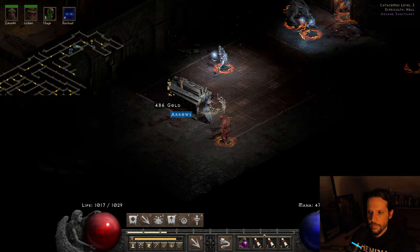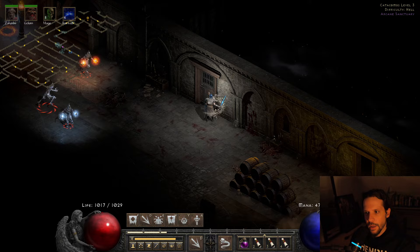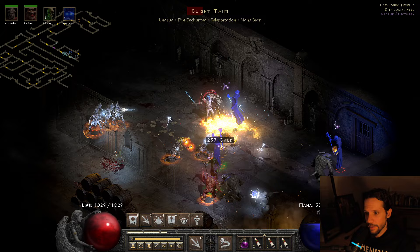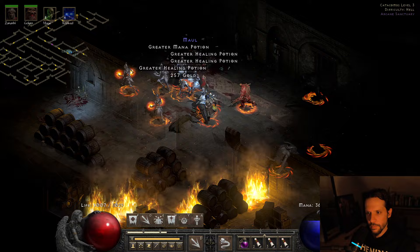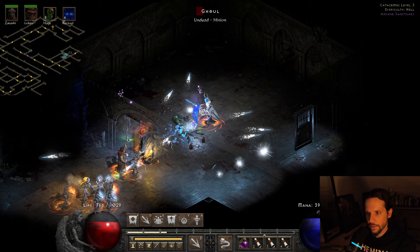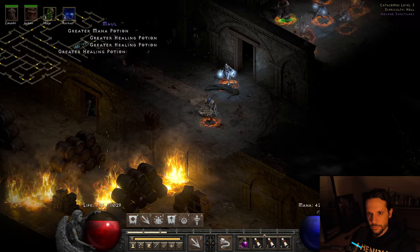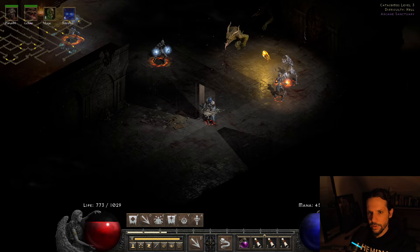You can still see how the build functions — that's the important part. This isn't a speedrun. Here's another group — Lower Res since these guys are usually cold immune. This guy was immune to physical but went down really fast from cold damage. Finally made it to Andariel.